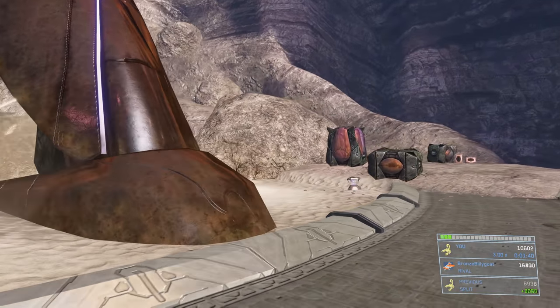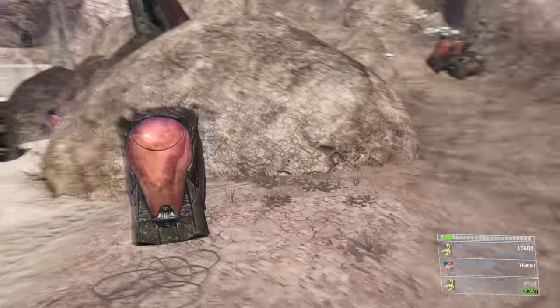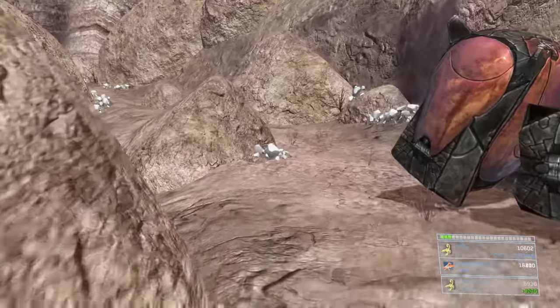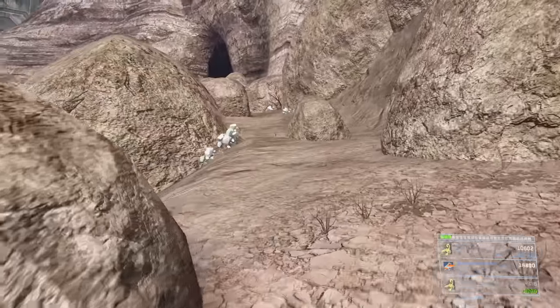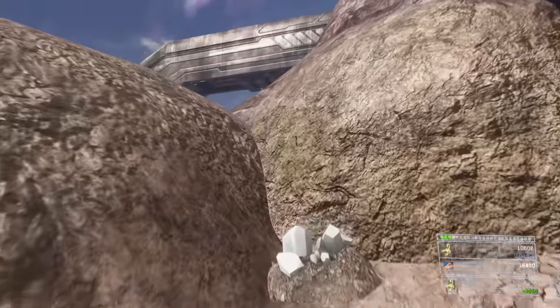We took them out. Follow this path and wrap around the whole playable area. At this point be ready to throw frag grenades down because there are going to be Jackals right here. Throw grenades between you and the Jackals so they jump away from you, not towards you — that will allow you to get past that section without being shot too much.